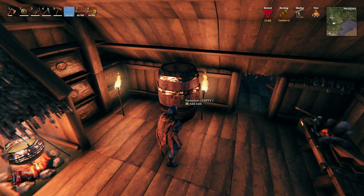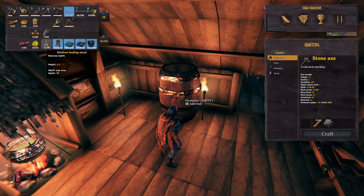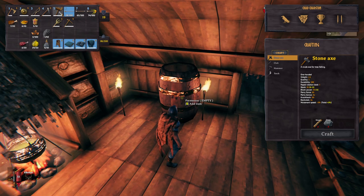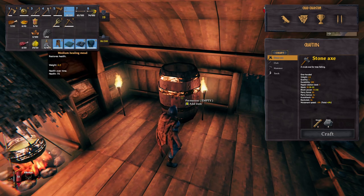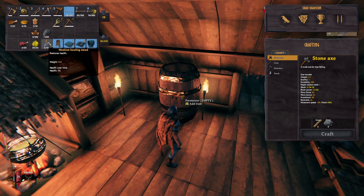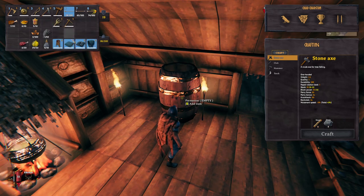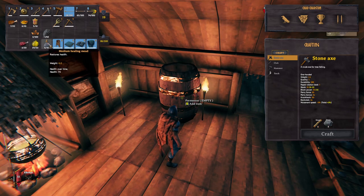The fermenter has been complete and I got six medium healing meads out of this — that's incredible. I'm guessing what you do is keep this on your hotbar since it's healing over time, but it doesn't say how much per tick. Is it one hit point per tick, is it five, is it ten? I don't know — I guess I'll find out. You just kind of put this in your hotbar and use it during combat.